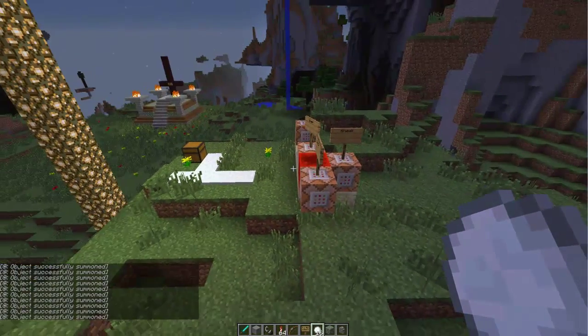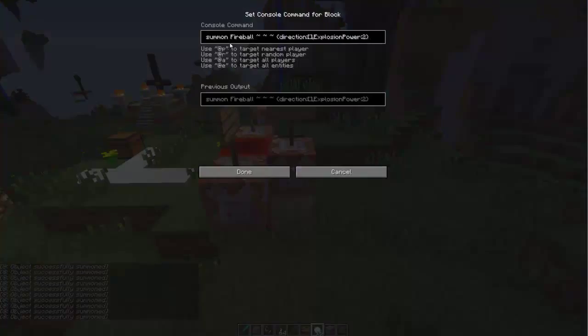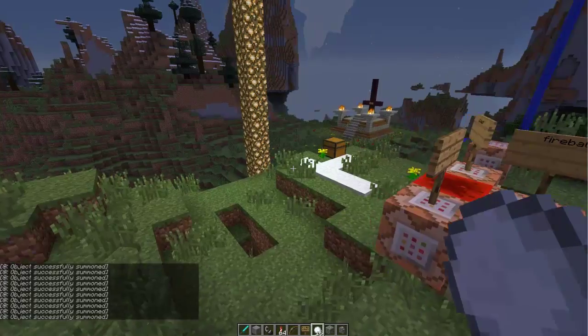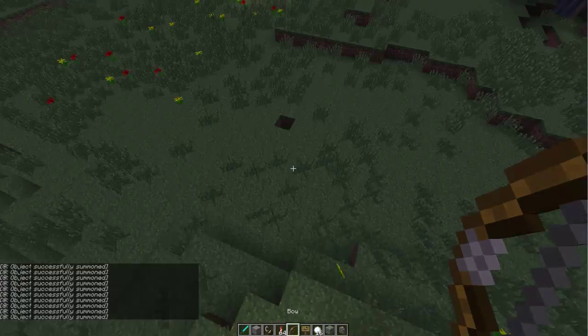This is just stuff I'm working with here. Fireball — it summons a fireball at an arrow with a direction of zero, so it's not moving. But the arrow will hit it and throw the fireball, same as if you punch it.